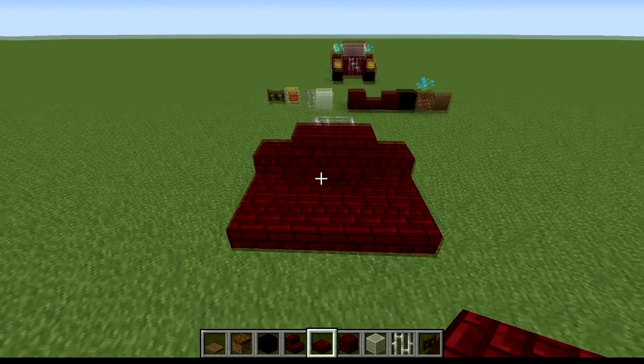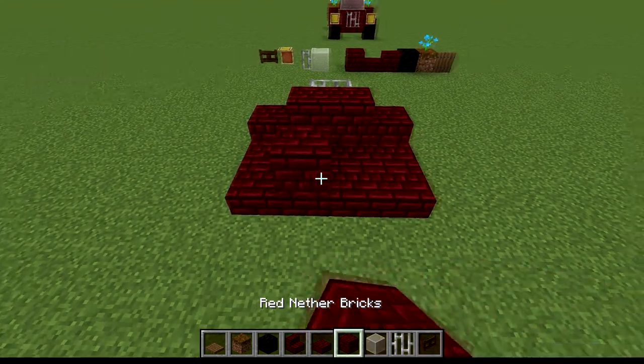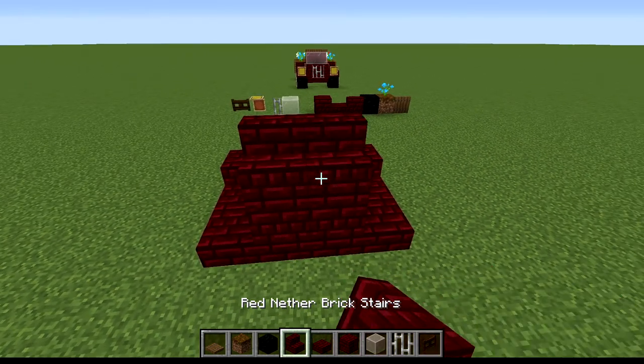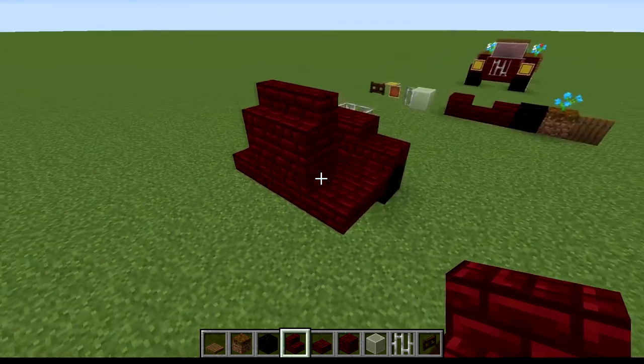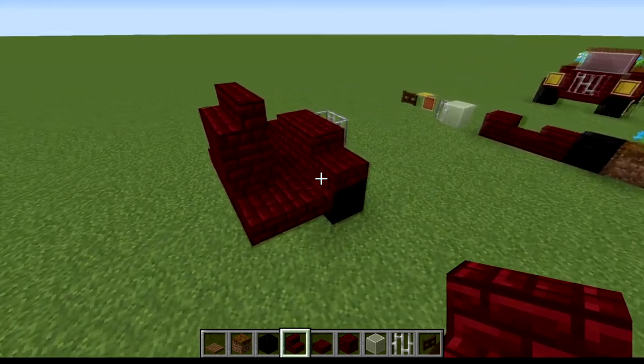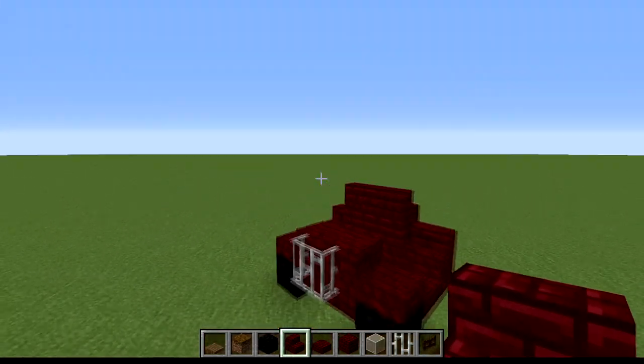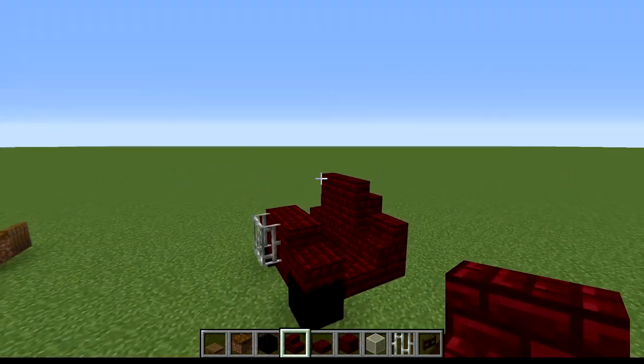From the back, go ahead and place two red nether brick blocks, then the stairs on top. From this side, place red nether brick stairs facing the back of the truck, giving it somewhat of a look like this.